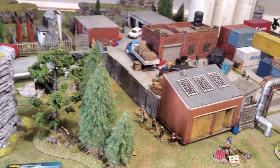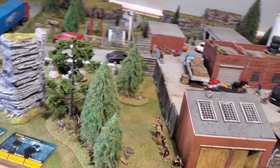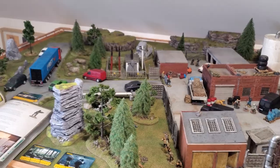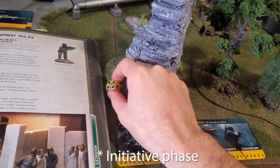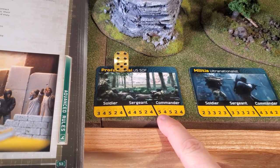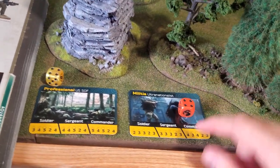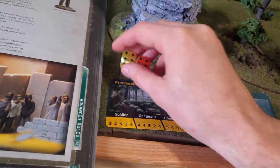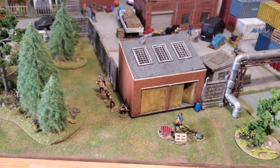My team sneaked in and killed that patrol, and the sniper took down the enemy sniper located over there. We start at turn number six. The turn starts with the command phase — I roll a die and get a four, adding my commander's command stat of five for a total of nine. The enemy rolls a four plus command stat of four for a total of eight. I win the initiative roll, so my Special Forces play first.